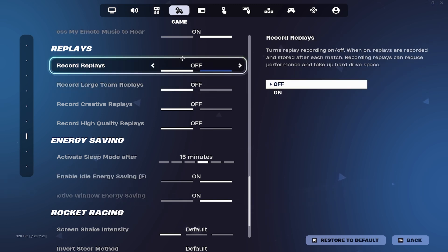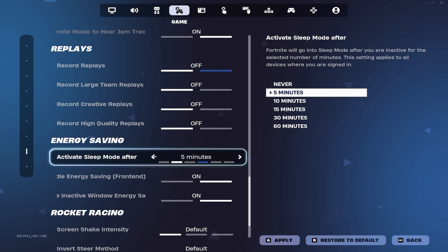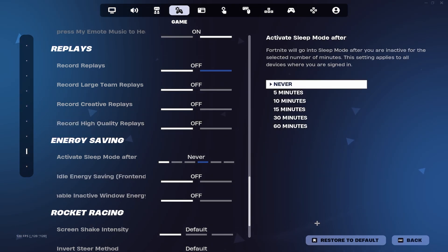Turn Replays off, then come to Energy Saving and turn this off to never. We don't need any of those on. Just click Apply and that's done.